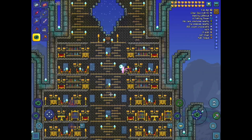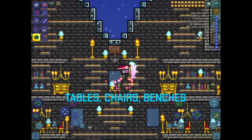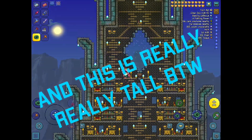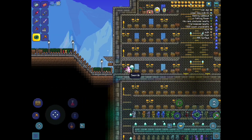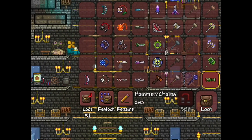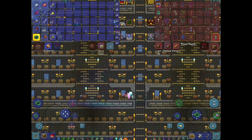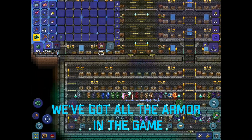Look at all this — I've gone and added tables, chairs, benches, even books for extra decoration. This is really tall by the way, and I'm very proud of it. As you can see, we've got every single item in the game: all the swords, all the guns, the tools, yo-yos, and over here we've got the bows and the hooks. There's a lot more down here — we've got all the armor in the game.